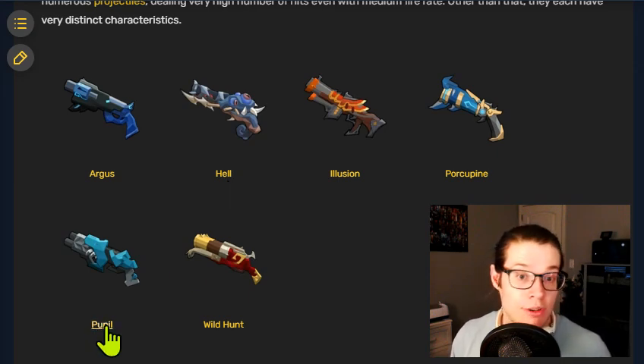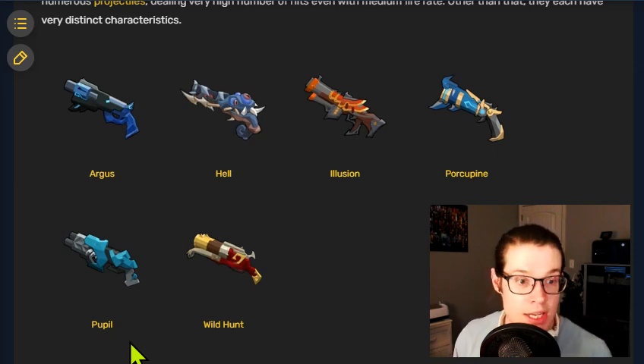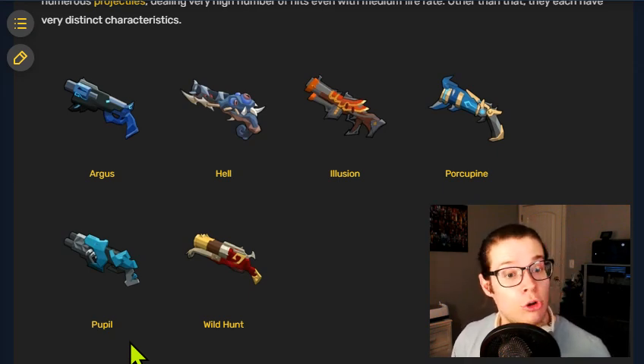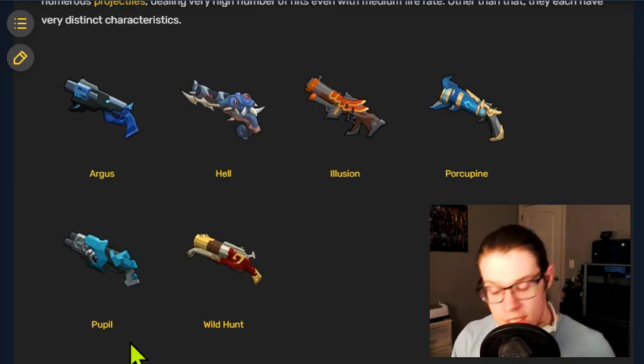Pupil is definitely another S-tier weapon. It gets a plus 50% multiplicative damage boost once fully charged and has high accuracy and stability at range. The fact that it does lightning damage doesn't matter much. It's interesting why Pupil overperforms when its stats don't really show that it should. Wild Hunt is probably the most interesting and most true-to-core shotgun of the bunch — a two-magazine shotgun that is incredibly powerful if you can solve its problems, and there are many ways to do so.